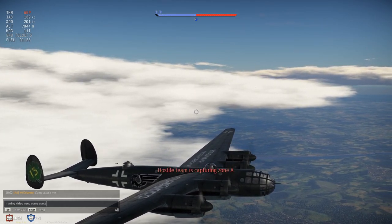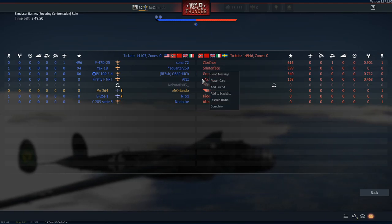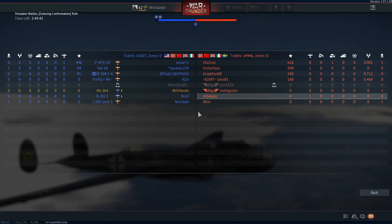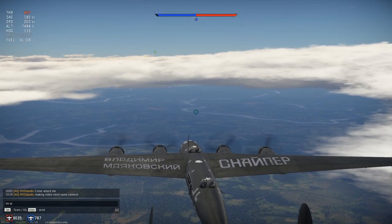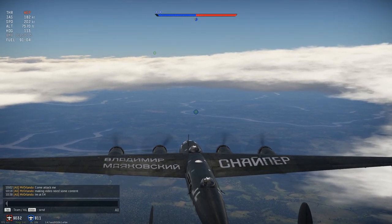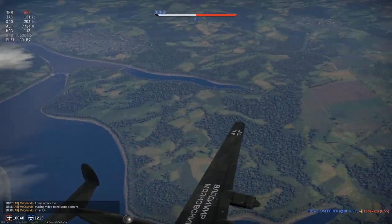Some bombers will actually make you lose Silver Lions. And when you J out, you have to pay for that bomber again in Silver Lions. If you look in the menu, you'll see the Silver Lions cost for each plane. So every time you J out, you're going to have to pay for that bomber again. Some are more expensive than others — some are 1,000 and others are 21,000. So just be careful about that.